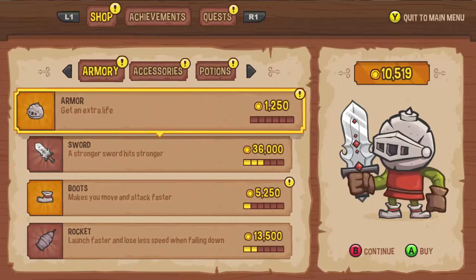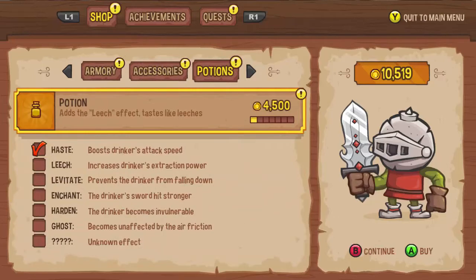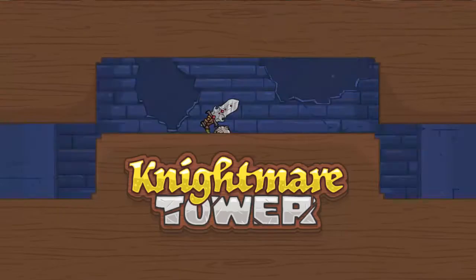I could get a new sword. I'll probably just get a new sword at this point — the enemies are getting so strong. I'll probably purchase a new sword. We can get one more run in.